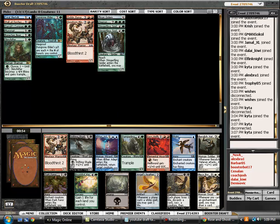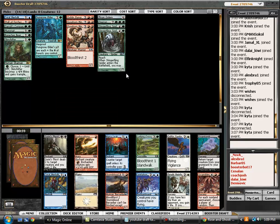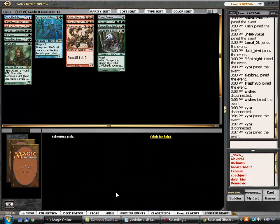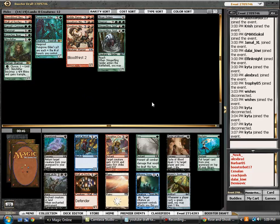We are very happy to pick up a second Gorehorn Minotaurs. So now our goal is going to be to pick up some more early game, make sure we can turn on the Bloodthirst — and this is a gift. Berserker is an absolute beating, much better than Crocodile in my mind, just because he's so hard to deal with. At this point, we are cemented into red-green, and hopefully we can get a few more early game cards.